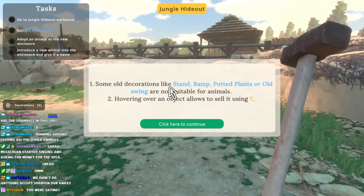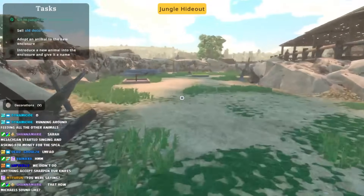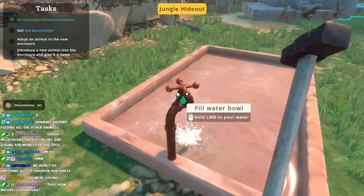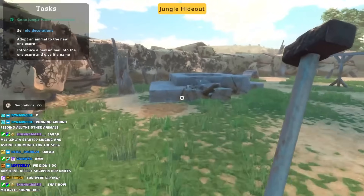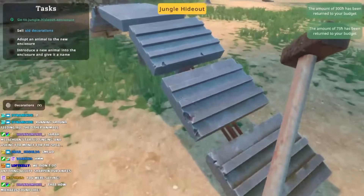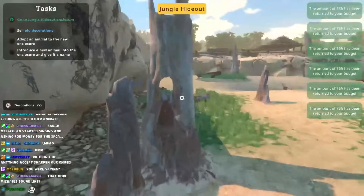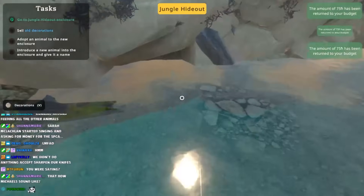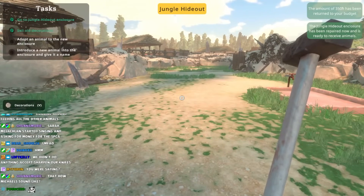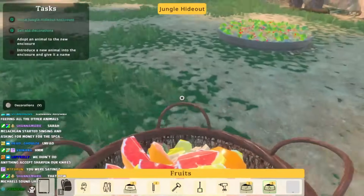Some old decorations like a stand, ramp, potted plants or old swing are not suitable for the animal. We could sell things. Start getting the jungle one ready. Jungle enclosure in this episode - and all this money. I like that the jungle enclosure has been repaired now and is ready to receive an animal. We're already ready to get a jungle animal. I am such a good owner.